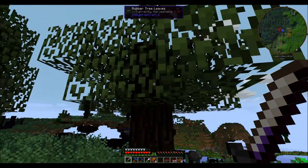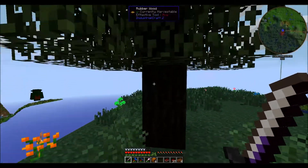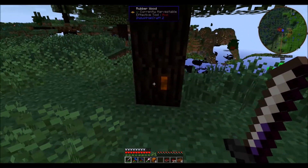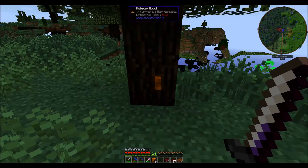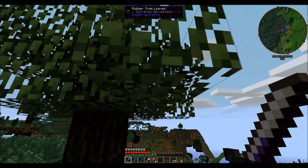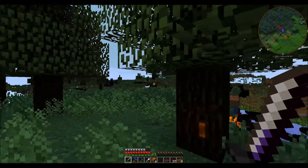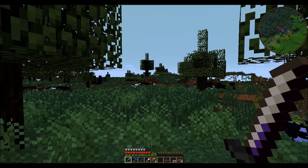Rubber trees from Industrial Craft are a little interesting - they basically have this spot right here, and this is for a tree tap. So I'm going to chop some of these down, grab some of the saplings, and bring them back to the base and bone meal them so we can do all this at home. Look at all these - they are all over the place. Meet you back in the base.